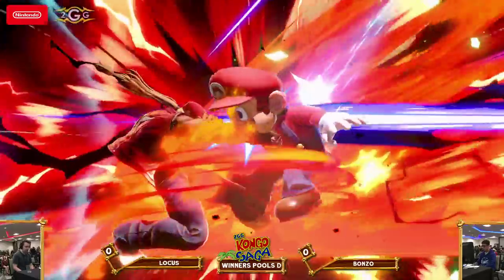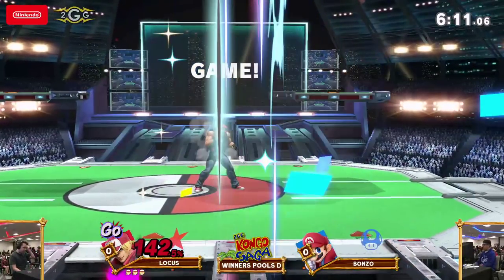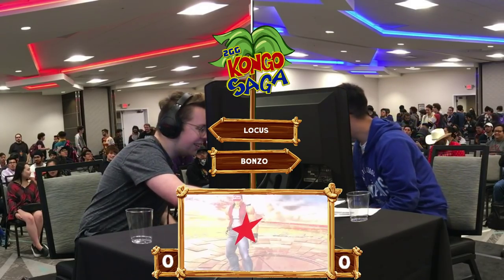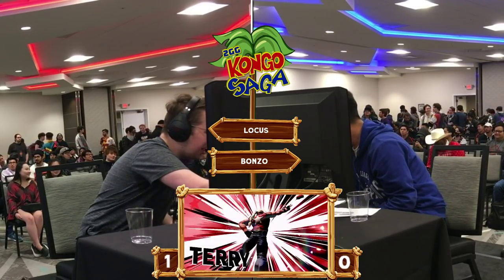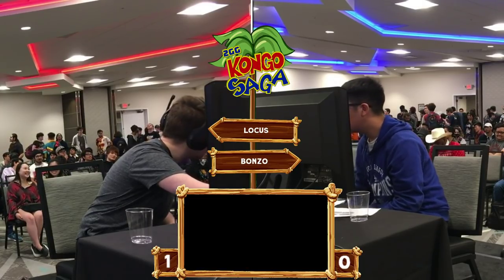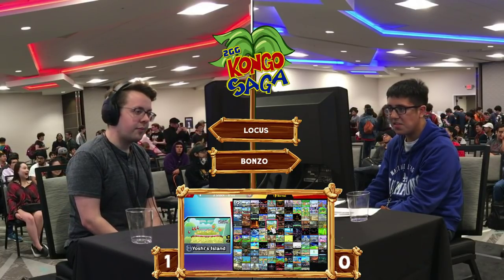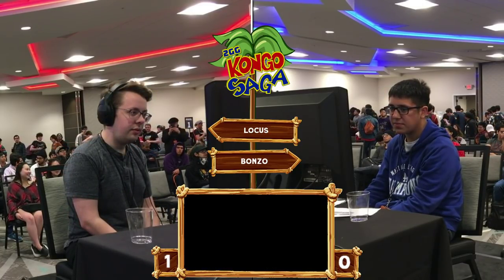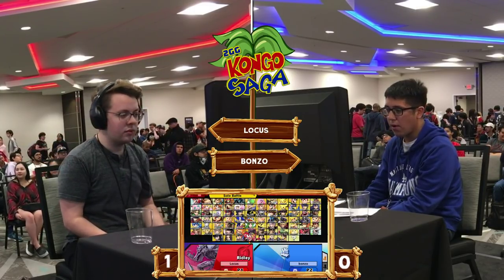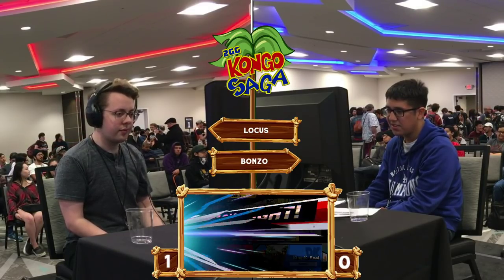Locus is out of here — three stock! The hit confirming into the Buster Wolf looking really, really damn strong. I don't even know if there was anything Bonzo could have done about that — he was just dead. What happened is the down tilt pops them in the air so they're pretty much forced to land into the jab that confirms into the Buster Wolf. So yeah, three stock — that's a very strong start for Locus.